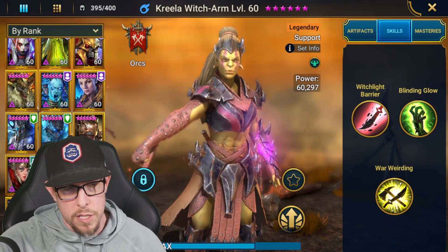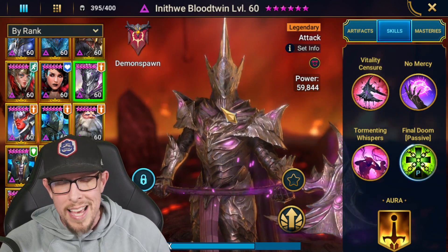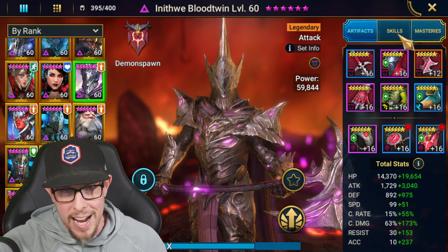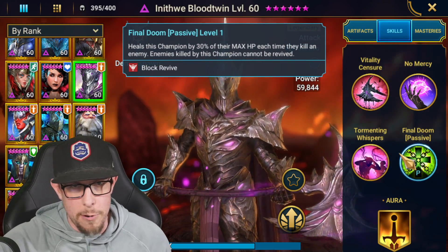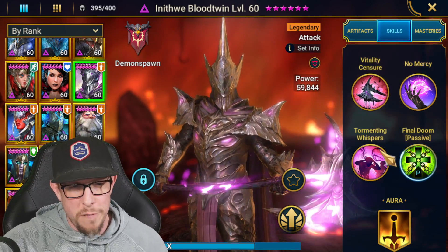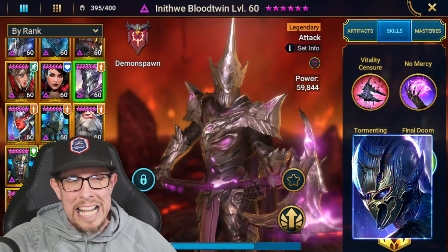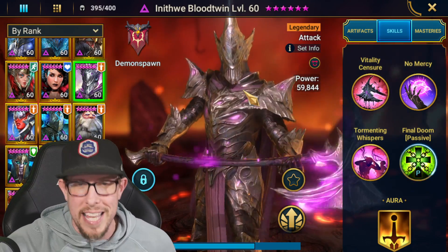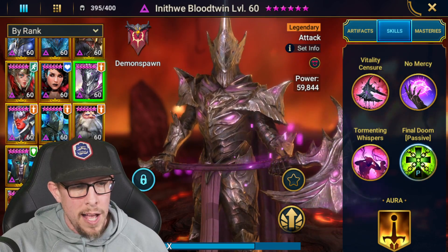Now for my 10 least used legendaries. There are only three void champions on this list. First up is Anithwi Blood-Twin. I feel like I'm always critical of him, but he's not a trash champion — he hits hard, his No Mercy ability is pretty good, he has an AoE leech, and anybody he kills cannot be revived. However, Demon Spawn is one of my best factions so I don't even use him in faction wars. For block revival in arena, I just run Siffy instead. And for ice golem, it's too RNG-dependent whether he'll be the one to kill both minions — there are better options.